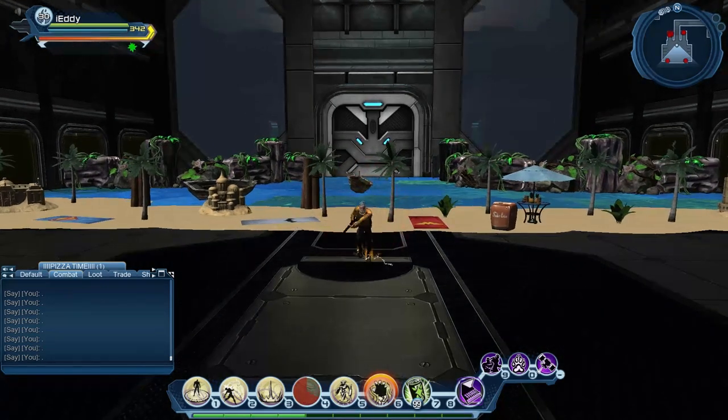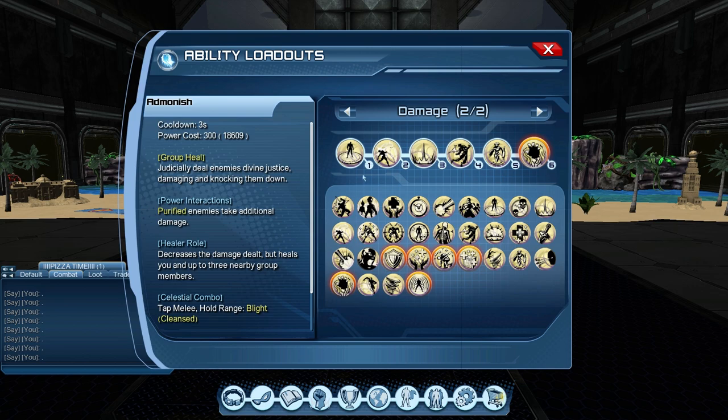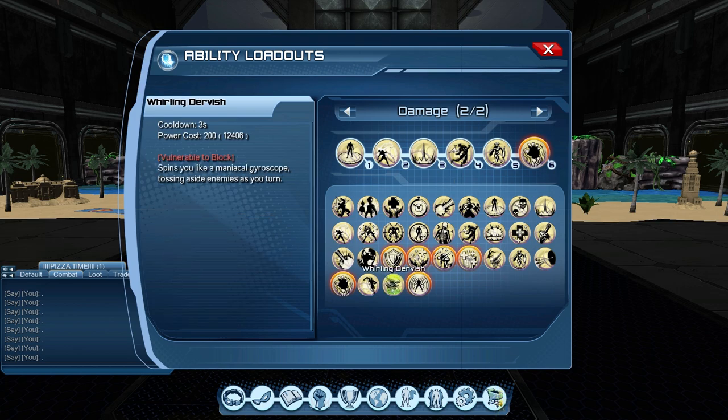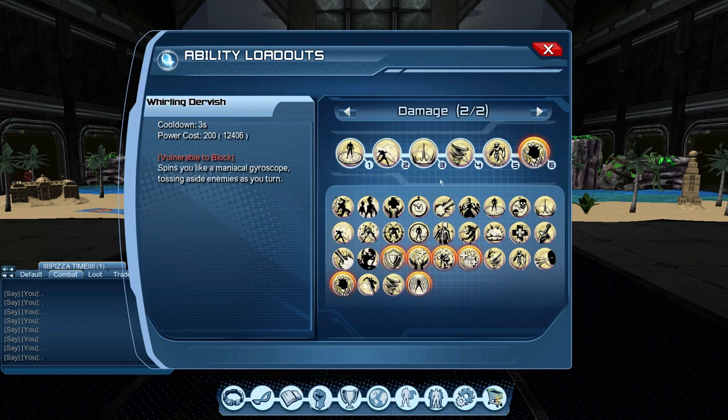Then go for Whirling Dervish — it spins you like a maniac and that's when the feet mod Dashing Combo comes in handy. You spin and tap melee and it goes forward. If you're not super speed, go with Admonish instead: Divine Light, Consume Soul combo, Wrath of Presence combo, then Admonish combo and go back. Admonish actually does more damage on the sparring target than Whirling Dervish, but Whirling Dervish is quicker burst damage. In melee it's all about quick damage, so Whirling Dervish is preferred, but if you're not super speed, use Admonish.